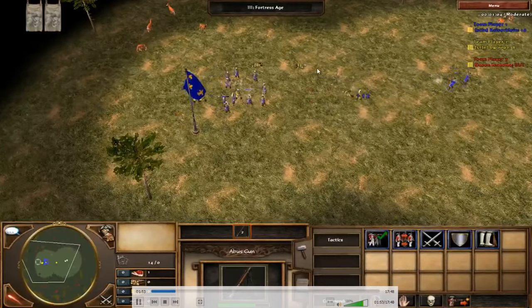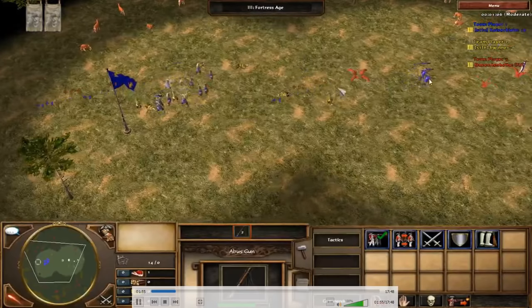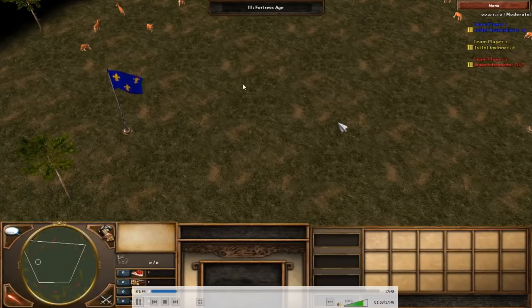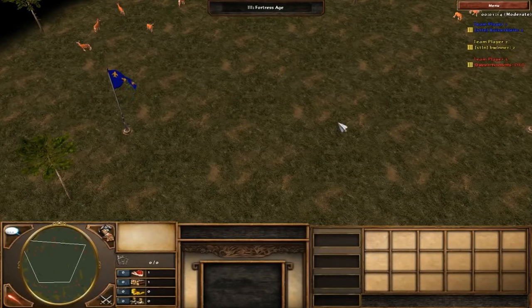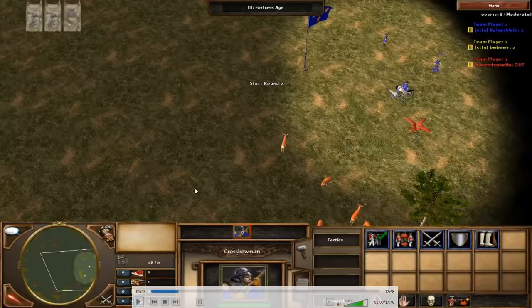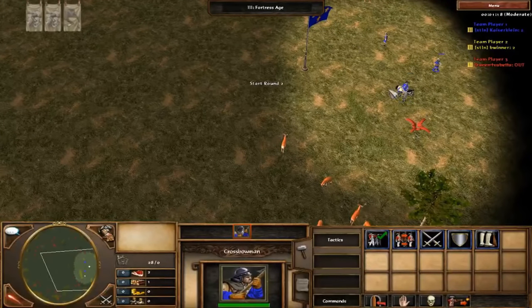Now I'm left with two Abus Guns and all my Jans — there's no way he can win because Abus are just so good. I hit-and-run and split fire a bit. As long as I keep my Abus safe, I win this round; even if he kills my Jans, my two Abus will completely dominate his remaining Jans because of their high attack. That was round one.